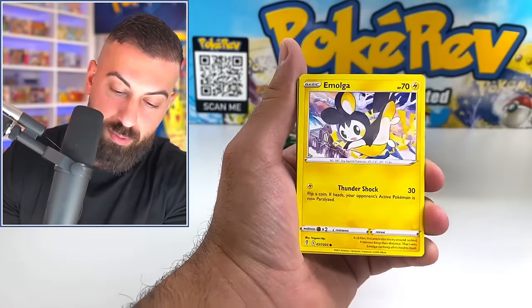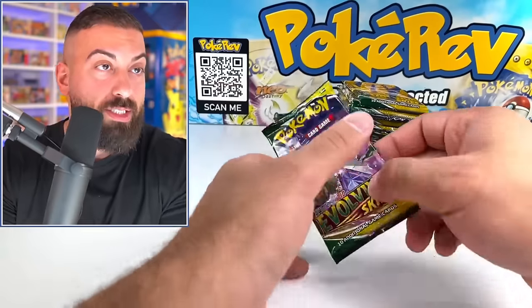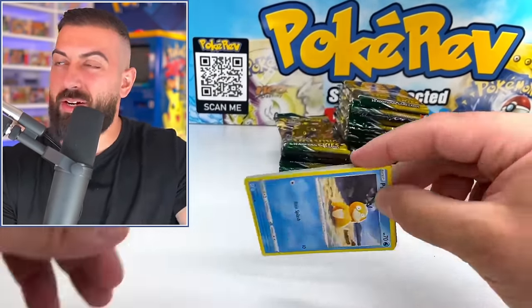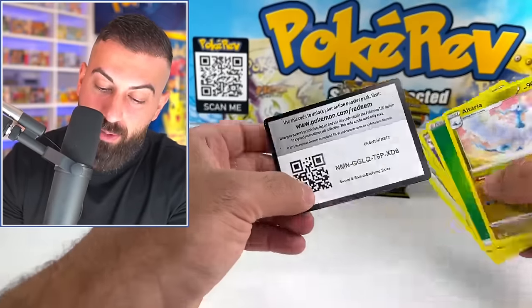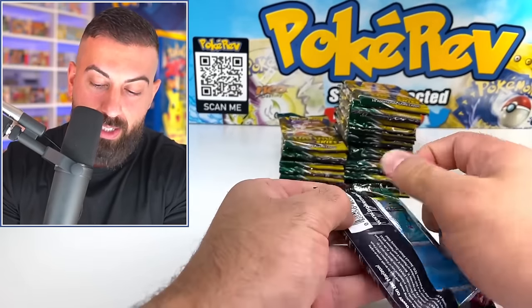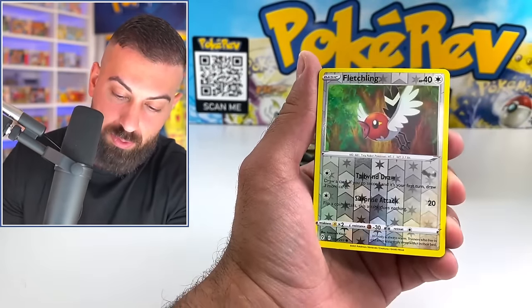We might have to do another big stream of this before the packs get any more expensive — unless they reprint it. They sort of did a preprint but I think you can only get it on Pokemon Center as ETBs. I feel like they might do a reprint, which would be amazing. Any time they do a big reprint on something, that's my cue to go in and start opening up packs while they're cheap — that's probably the best way to go about it.